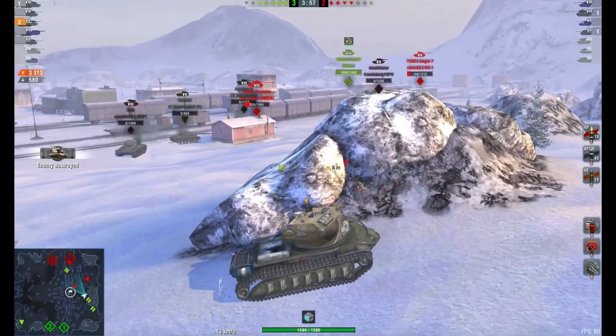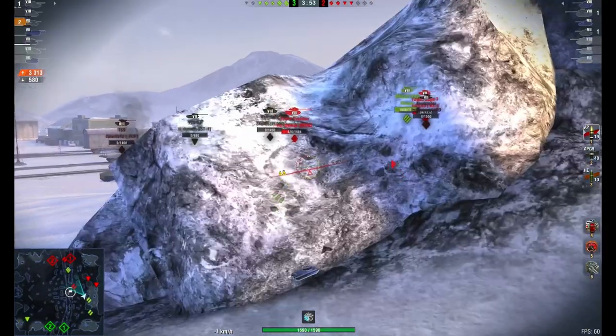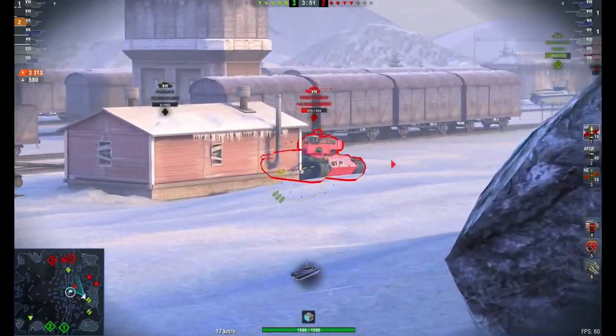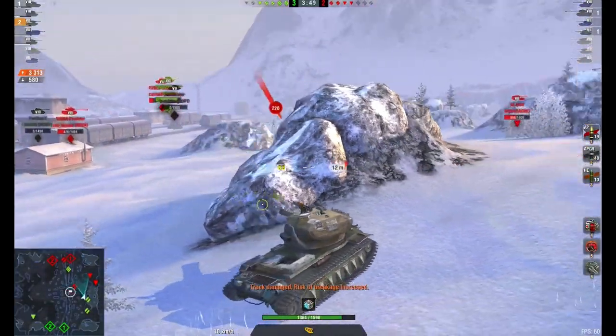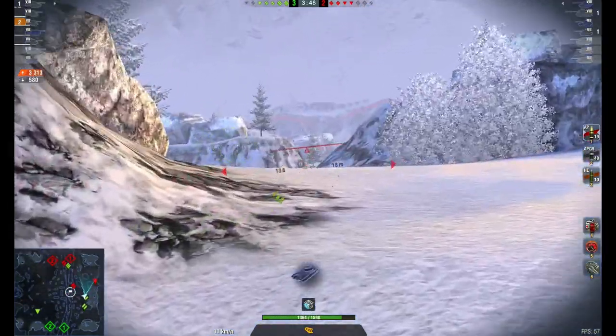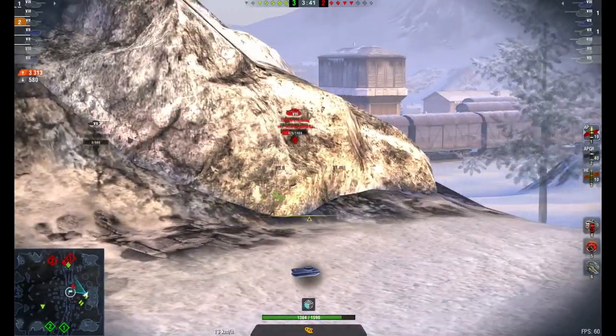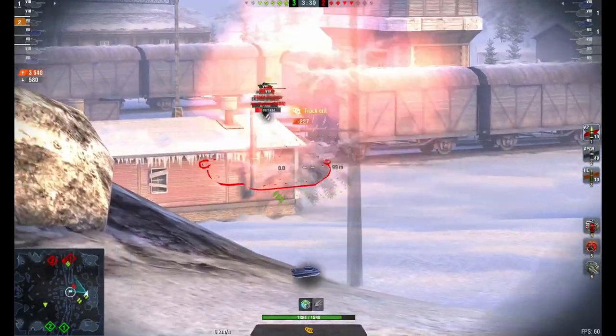I've already done 3.3k here and I haven't really moved from this ridge. They're just going to keep presenting. I purposely do that - I want him to know I'm there. I want him to put a shot into me because I had all my hit points and he's not going to really hurt me, to be perfectly frank. So now I'm going to push over the ridge and get a shot into him.